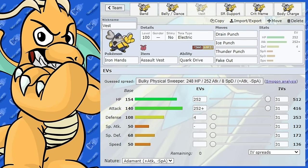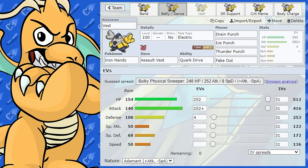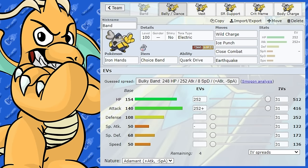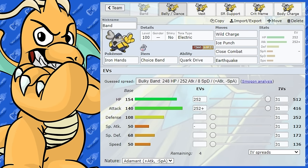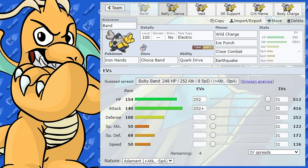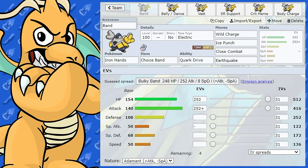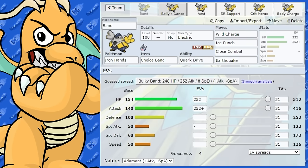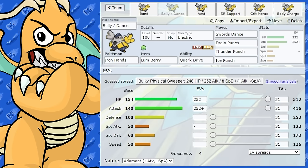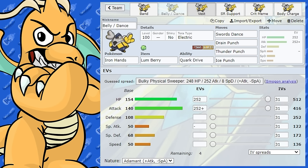As for Tera Typing for all these sets, I've given them Electric. I feel Electric is the best Tera type because you simply get rid of all the weaknesses except one — Ground — and I'm carrying Ice Punch on all these sets. Tera Steel could work too to get around the Fairy-type weakness. Tera Fighting could also work if you just want more power, but you'd still be weak to Flying and Fairy types, and it already has a lot of power. I'd opt for Electric so at least Fairy and Flying moves are not super effective.